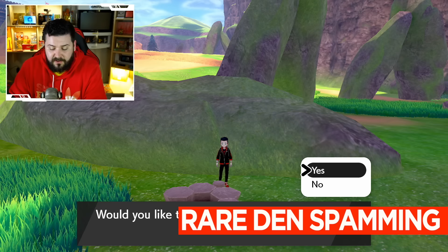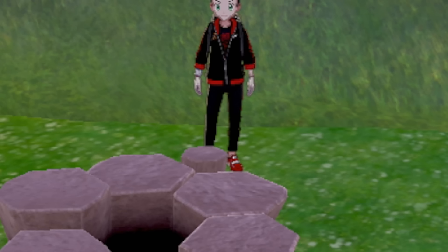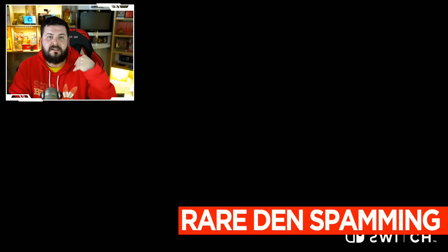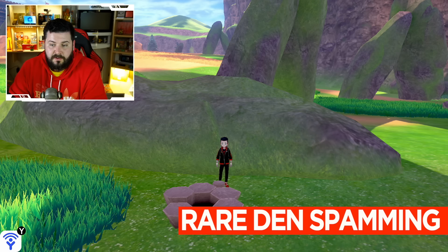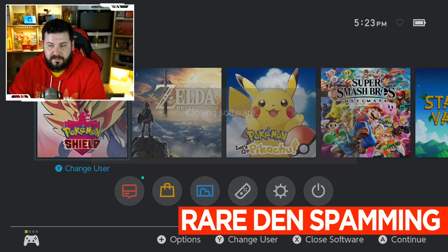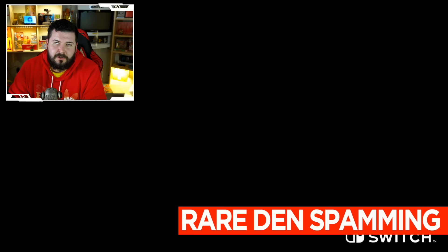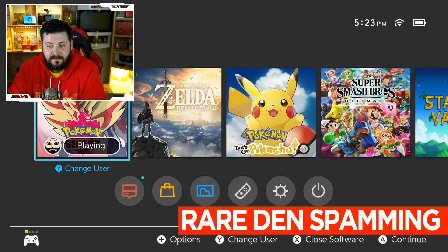It says there doesn't seem to be anything in the den. It's going to say, do you want to save your adventure so far? Hit A for yes, and then immediately hit the home button — I'm looking for a purple beam. The reason to hit the home button quickly is because your character needs a few frames to align forward before activating the den. Close the game out before that second line of text finishes — the one that says don't turn off the game. We got our purple beam. Perfect.